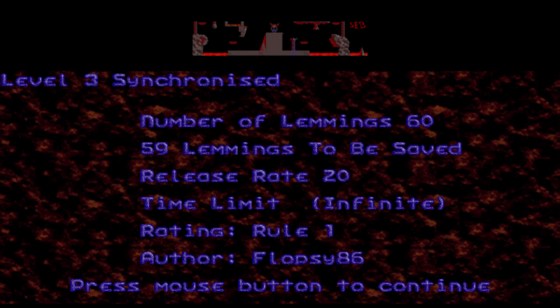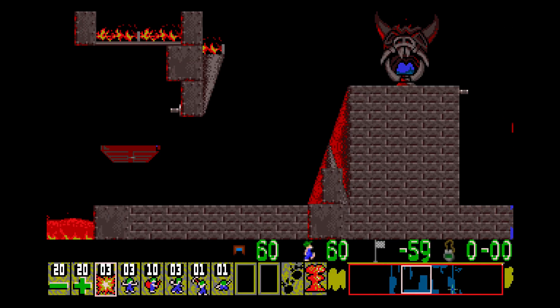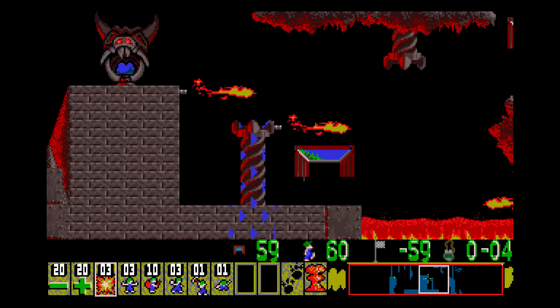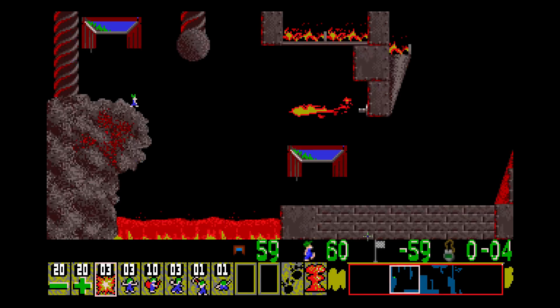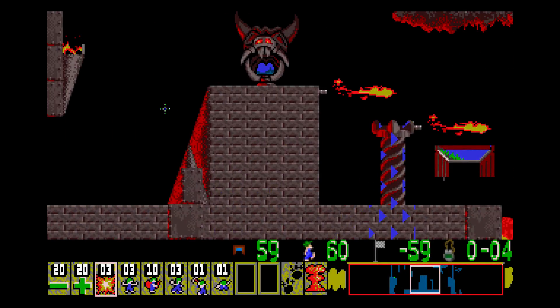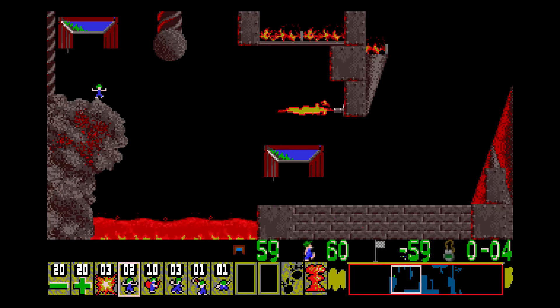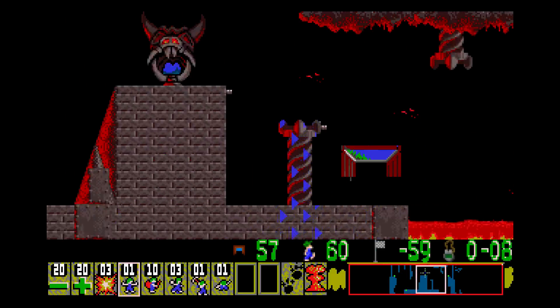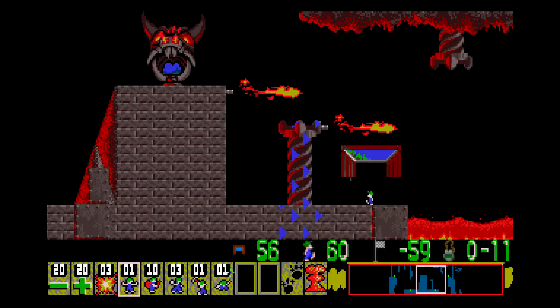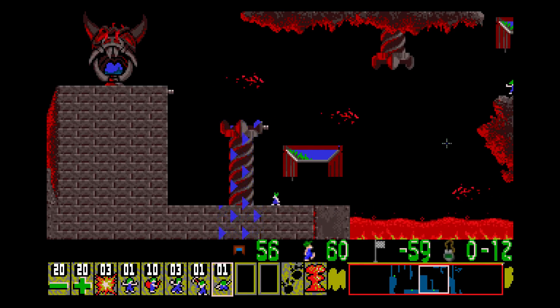On to the next level from Flopsy. I think here we moved a blocker and a Bomber. This means I cannot use a blocker here. I have to use two up there to contain them and one there to get them up. I already see a way of sparing that blocker — we have to contain them somehow.